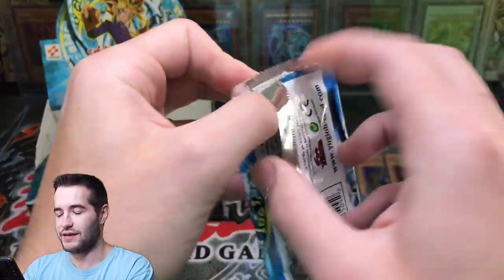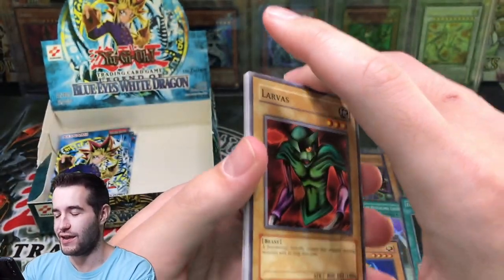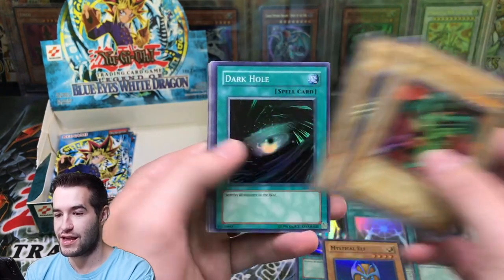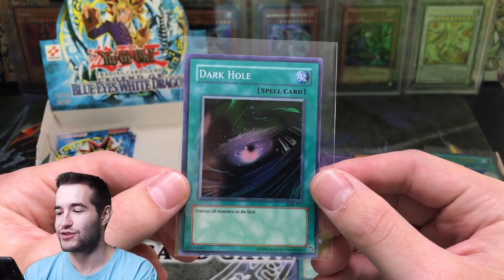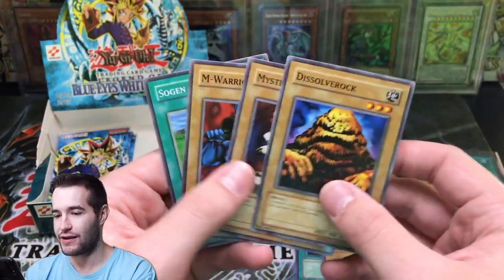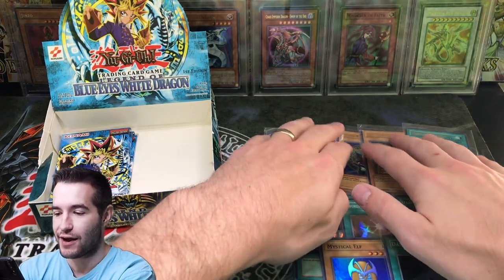We've got a few packs left — can we finish this box without any more interruptions? Probably not. Larvis, Petite Dragon, Skull Servant. Dark Hole again — this is foil number 10. 10 foils? We get double digits on foils out of LOB — this is nuts. Aquamador and Sogan. Like, this is every other pack we're getting a foil. This is crazy.